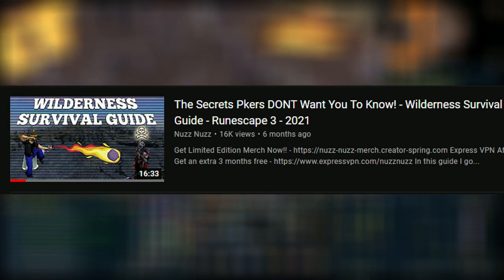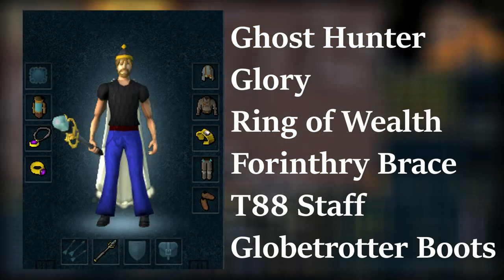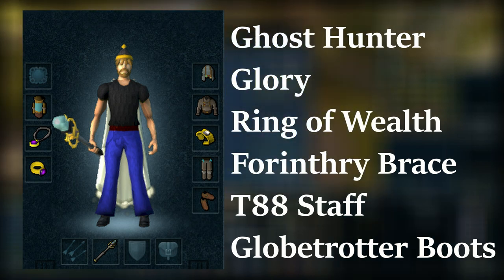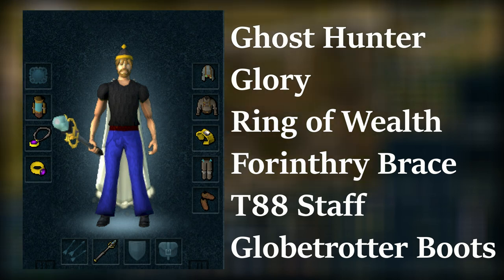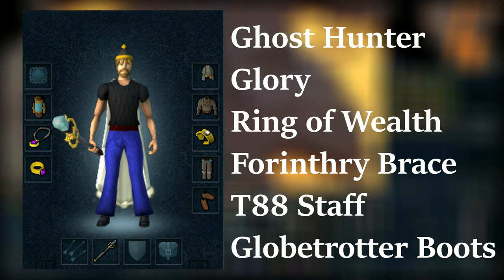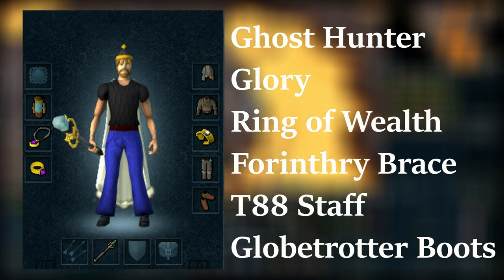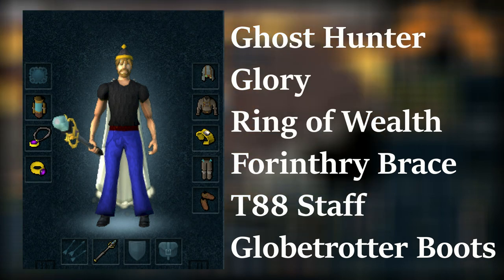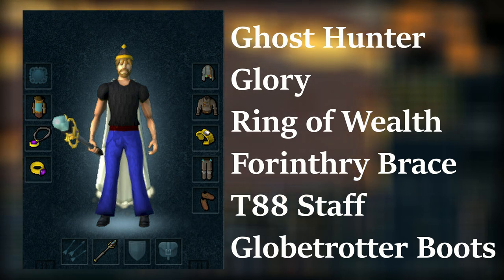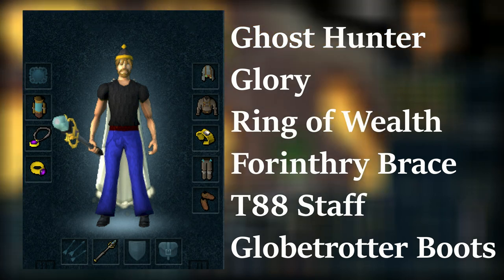For my personal preset, I used Ghost Hunter Armor, which is dropped from Revenants, so not everyone will have it — you can use something cheap like mystic or d'hide depending on your style. I was maging, but ranging works well. I also have the Amulet of Glory and Ring of Wealth, just cheap rings and amulets. I have a Zuriel's Staff — bring whatever combat weapon you feel comfortable with, whether that's a Chaotic Staff or a Tier 92 Staff. I also have the Globetrotter Boots, which restore your run energy — very useful when escaping PKers. And I have the Forinthry Bracelet, which protects you from Revenants.